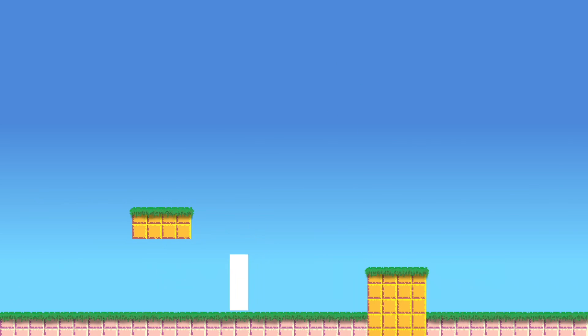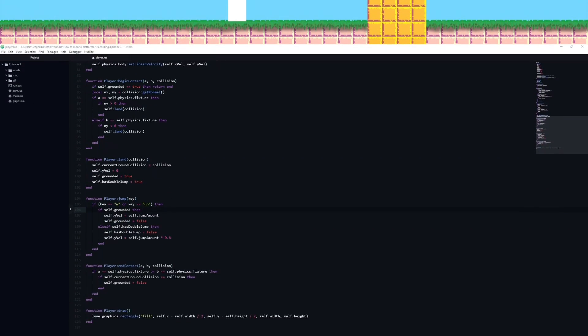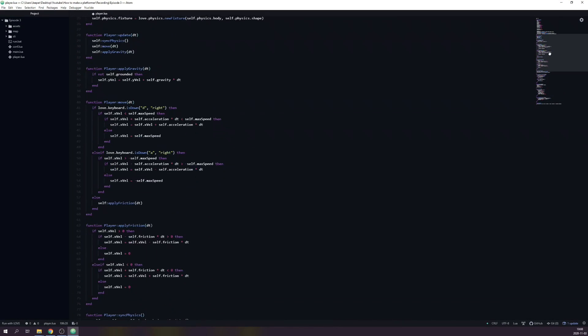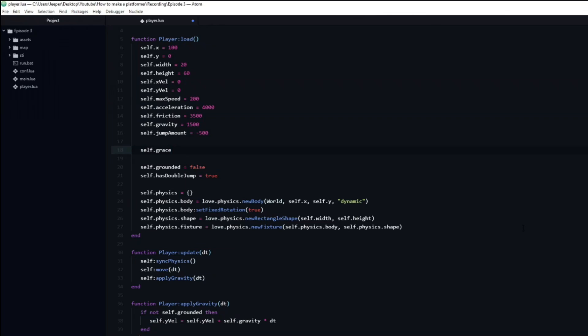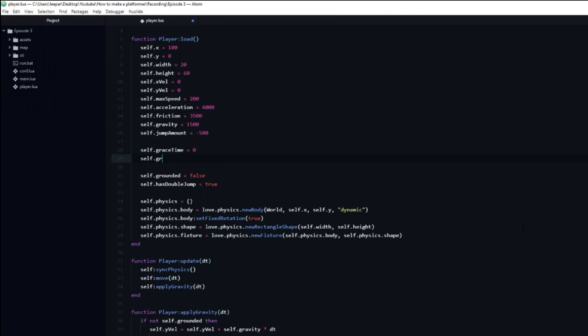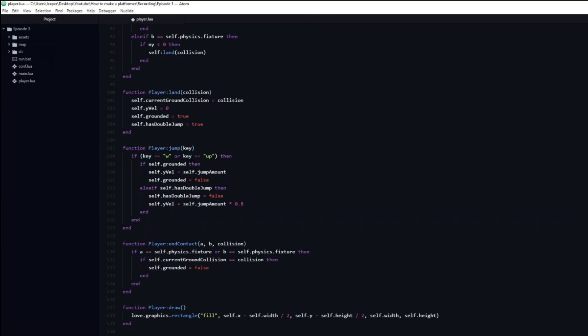To make our jumping feel better we are going to add a grace timer that will allow the player to jump if it was grounded recently. If you prevent the player from jumping the very next frame when it is no longer on the ground, it just feels bad. To do this we need two variables: one that keeps track of the grace time that remains, and one that stores the total duration. I will name them graceTime, which will be 0 by default, and graceDuration that I will set to 0.1 seconds. Inside the jump function we will add an OR statement that checks if the grace time is greater than 0.